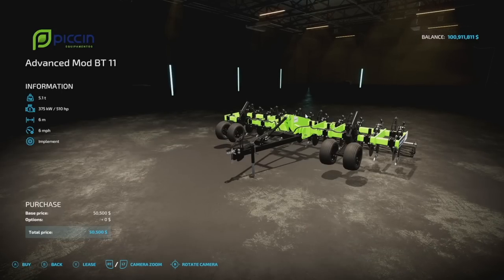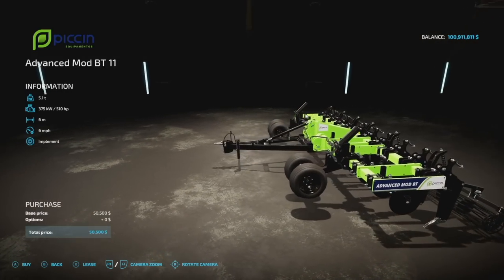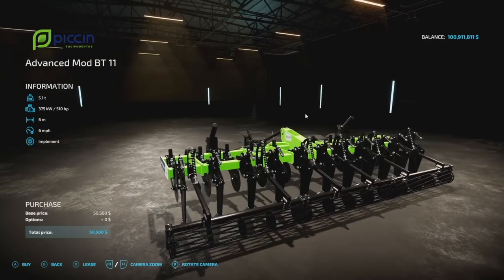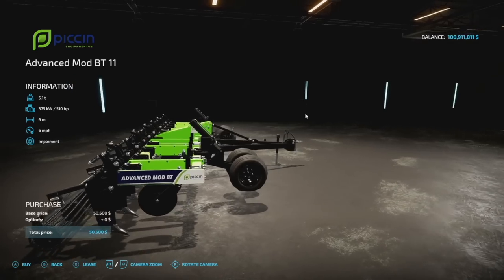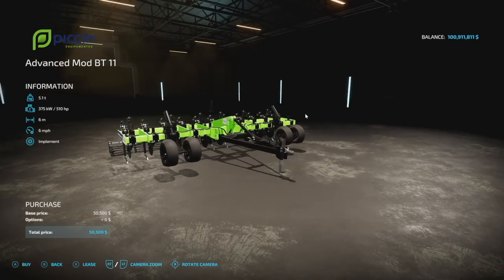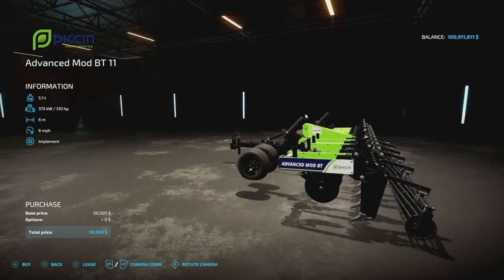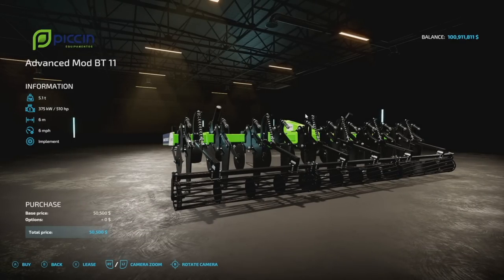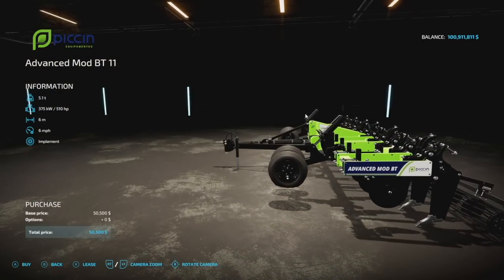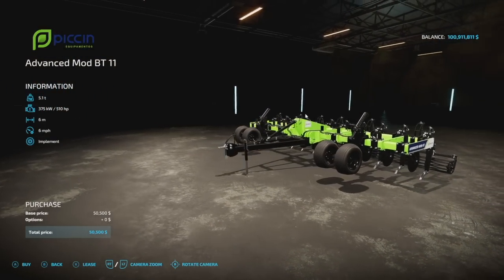Starting off today, new mods for all platforms: we have the Pichin Advanced Mod BT11. This is going to be a new plow. It weighs 5.1 tons, 510 horsepower is required, six meters spread at six miles per hour. This mod is actually from the brand Pichin — they worked with Kinect Modding and Giant Software to bring these into the game. Slot count: this is eight slots.